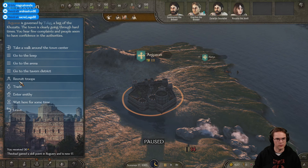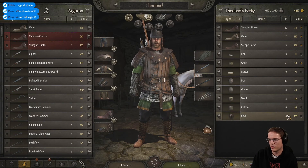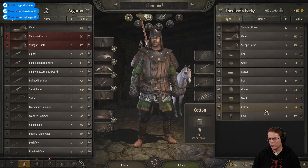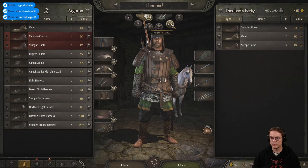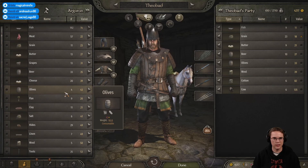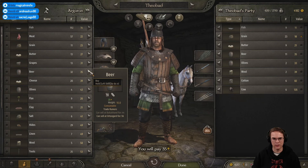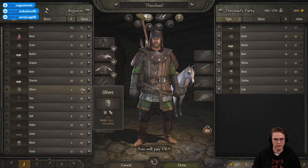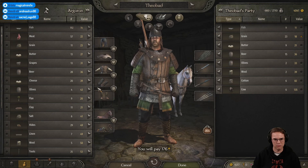Why have I got a party thing flashing up there? What can I sell? Cows are worth 135, cotton is worth quite a bit. It might be worth more where I'm going though - I'll keep it, I'll be greedy. There's nothing else looking particularly great. What are they selling? Anything cheap? Beer - beer's cheap! Let's buy some beer. We're going to do a trading run.